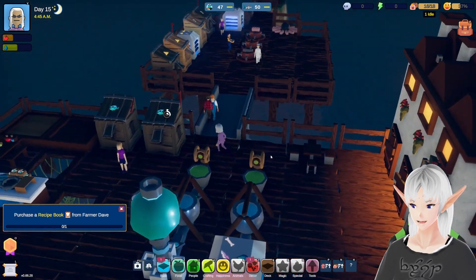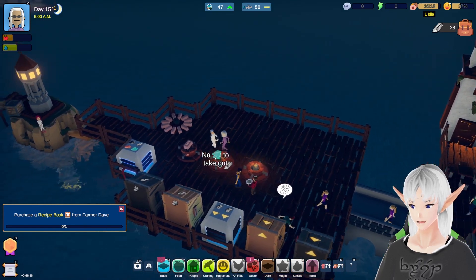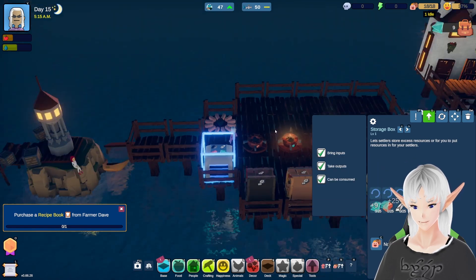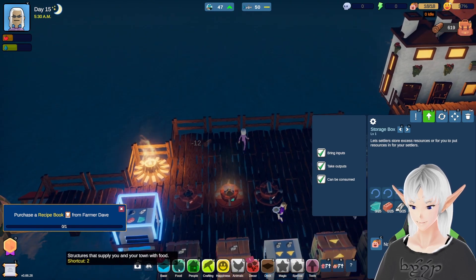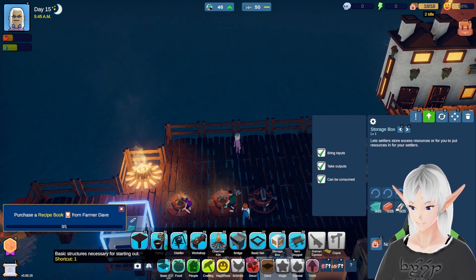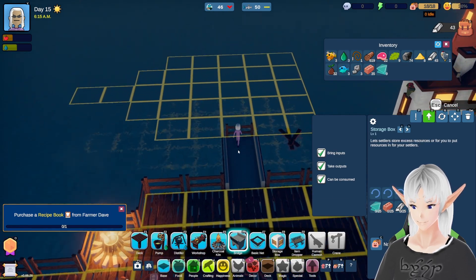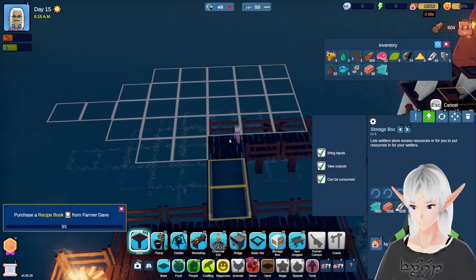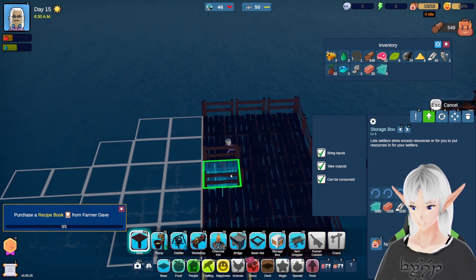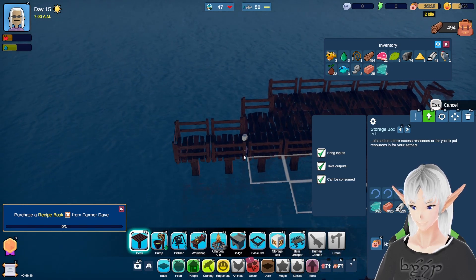What is a party dock? Well, last time we managed to get a whole bunch of bars, and I think it's time that we start using them. So we're going to grab some of the stuff we need here. In fact, I think we'll just grab all of that. Let's build out — I'm going to click this item dropper to get rid of that exclamation point. Let's go bridge and we're going to build our party dock out here, close enough for people to come to whenever they want, but far enough away that hopefully it doesn't disturb the people in the houses.